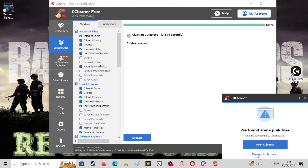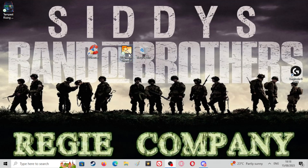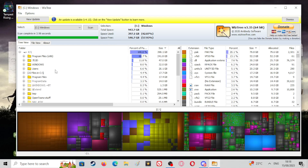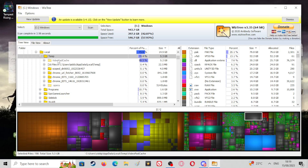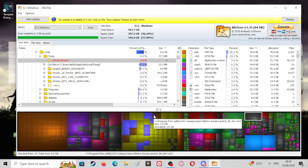Close out CCleaner and get rid of that. If you make or record videos, I use a program called Wishtree. Basically there'll be a certain portion of your video saved to whatever editor you use, and I use this to get rid of that cache. In this you need to find your editor, which mine is under Users, AppData, Local, Temp - and as you can see I've got 2.5 gigabytes of crap in there, so I'll delete that.